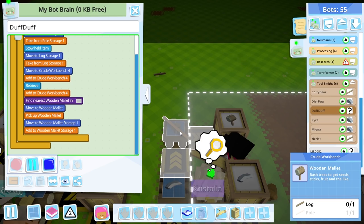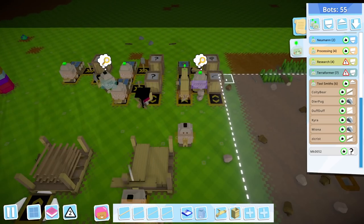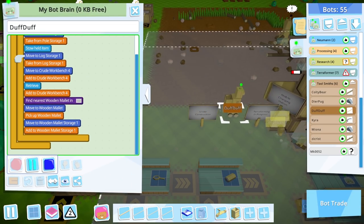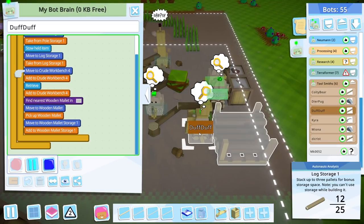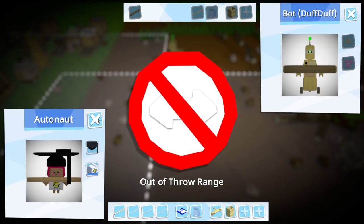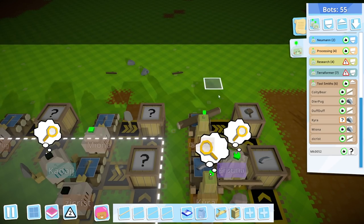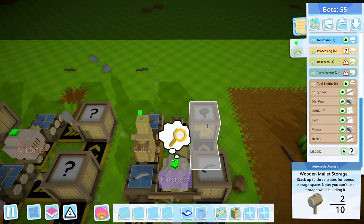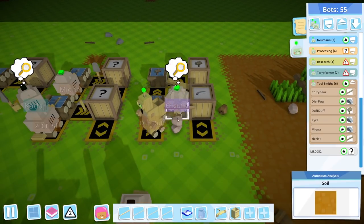Let me quickly cancel that pole so it doesn't complicate matters. Have you got a pole in your backpack? You do - glorious times. Can you carry two things in your backpack automatically? Wait a second - have you got a better backpack than me by default? Well, that's just unfair. You're making the tool, you're going to pick up the tool, you're going to stow the tool hopefully, and then carry on. Marvellous, truly marvellous.